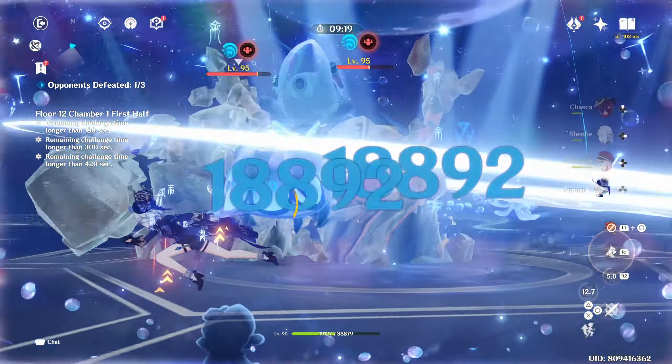You can also try an overload Chaska team running alongside Bennett, Shiangling, and either Ororon or Yoimiya depending on your investment. Overload reaction, even with its buffs, isn't something you always want to focus on — it works best in single-target situations. It is also a very easy team to play, and the abyss clear time with this team is rather good.